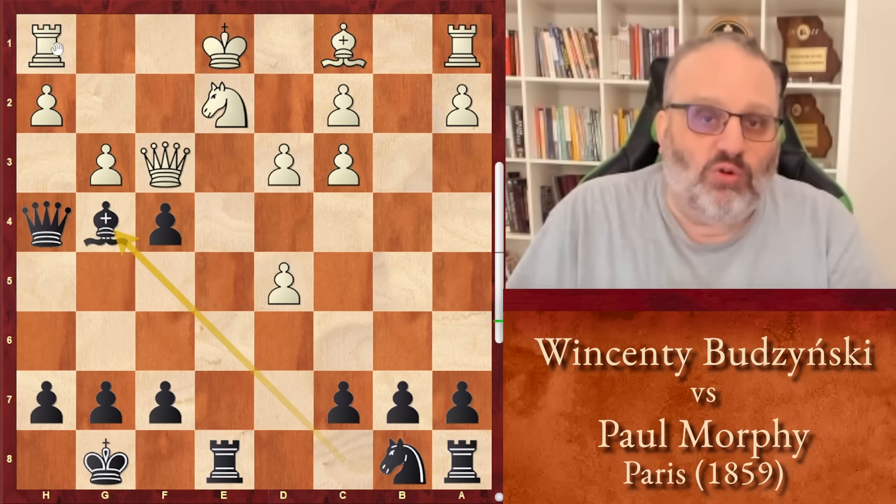Another miniature from Morphy — only 11 moves. He showed that guy. I'm Grandmaster Ben Feingold. Thanks for watching 5 Minutes with Ben. Please like and subscribe and leave a comment. I'll see you next time. Bye everybody.